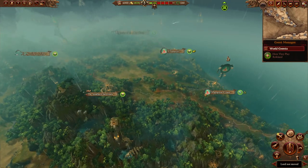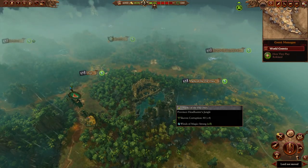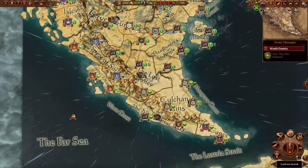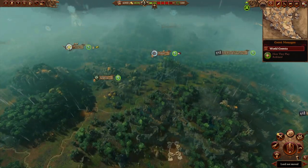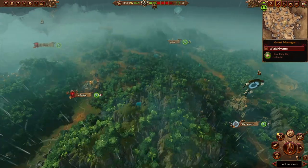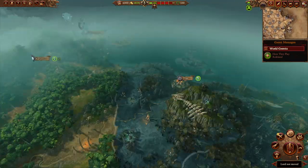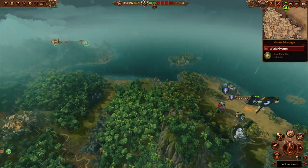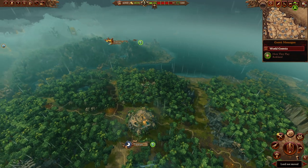Lustria is really cool — in Lustria it's always raining, and I think that's a perfect touch. It's a tropical rainforest, so they're going to get a lot of rain — that's a fact, and it fits perfectly. Whether you're a Lizardmen faction trying to defend from invaders, or perhaps you are one of those invaders going into this unknown land — what dangers await you? Only time will tell.